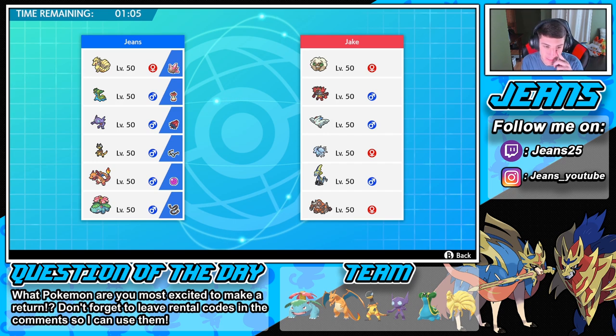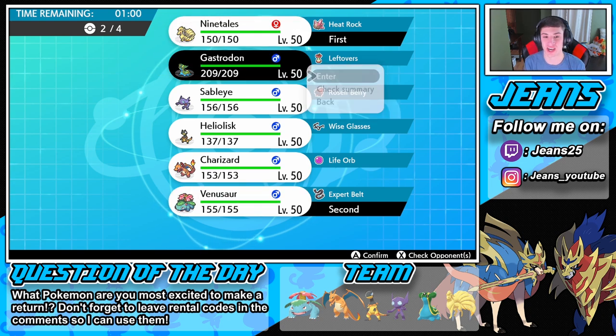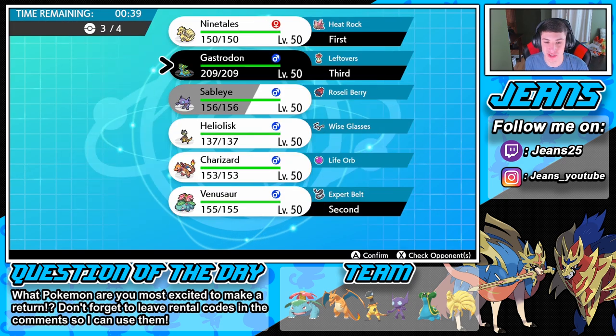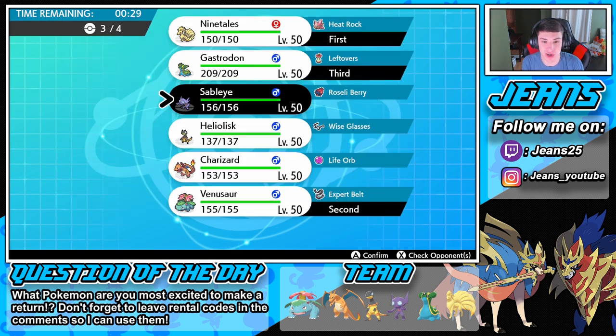I can potentially see him leading the Incineroar. I'm going to go Ninetales into Venusaur, Gastrodon, and then one more. I don't even know if I want the Charizard. I could go Sableye instead of Ninetales, but I kind of like Ninetales in here because I can see him leading Whimsicott. So we're going Venusaur in the front spot, might Dynamax him right off the rip. We're gonna bring Gastrodon in the back, and in the final spot - do we go Sableye or Heliolisk? We should show off Charizard a lot. Heliolisk could be good - we should watch out for the Whimsicott. We're gonna bring the Heliolisk.